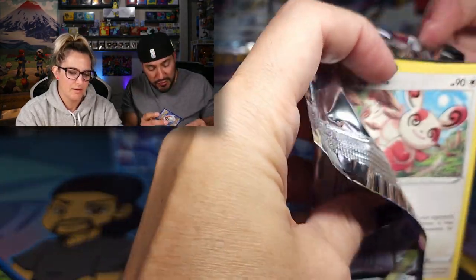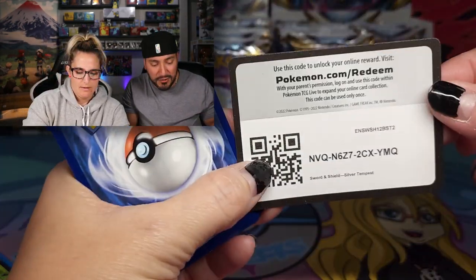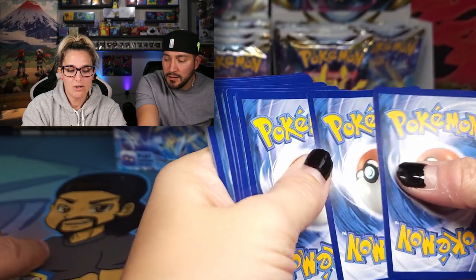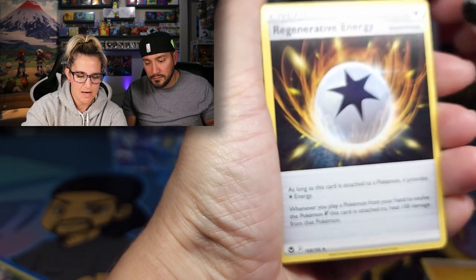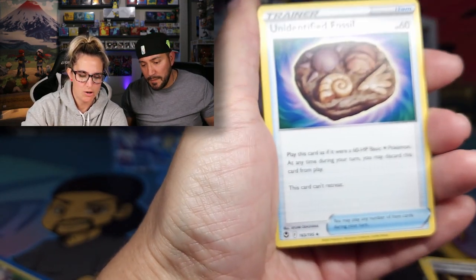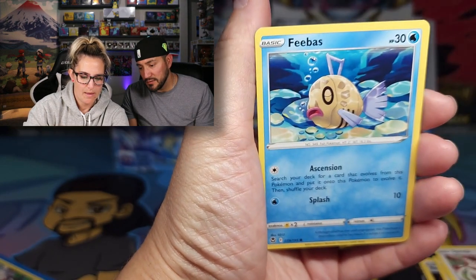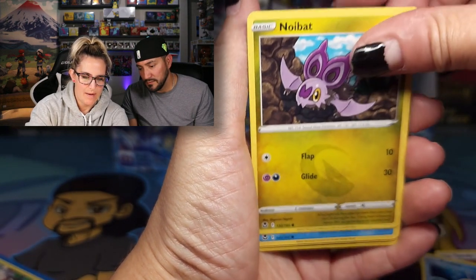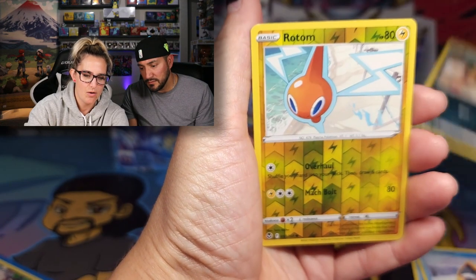Looks like the Quality Control Department came back at the Pokemon Company because these cards are looking pretty decent — these are actually some of the best cards we've seen in a while. They're not all miscut in different sizes. Regenerative Energy, V-Guard Energy, Spinda, Feebas, Noibat, Snorunt — looks like he's cold in the snow even though he shouldn't be. Sandile.